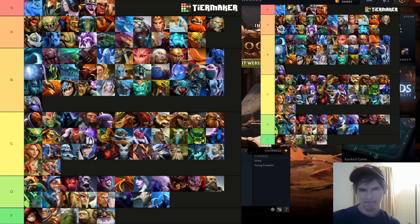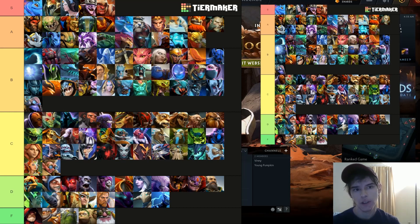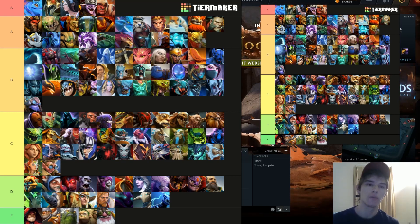A tier: Beastmaster might still end up S tier — he lost some damage but the boars are so strong. If you first-pick Beastmaster and the enemy responds with Crystal Maiden or Witch Doctor to punish your boars, maxing axes is no longer terrible — they were really buffed. So you don't feel bad about delaying boar max at all. Necronomicon also got significant buffs in 7.27, giving auras, which you love on Beastmaster with his whole army.